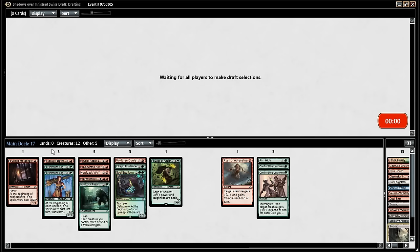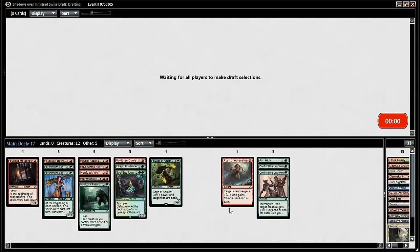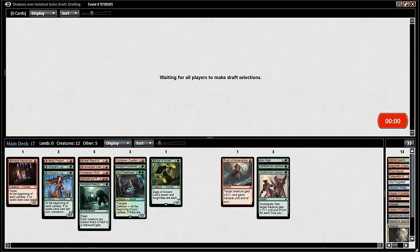This is a fun werewolf deck — very heavy on the theme which I'm a fan of. This Soul Follower isn't making the cut; it's actually not possible to get delirium without any sorceries. We have creatures and instants, one enchantment, no way to get a land in the bin. So this has never hit delirium — it's a four-mana 3/3 vanilla essentially.